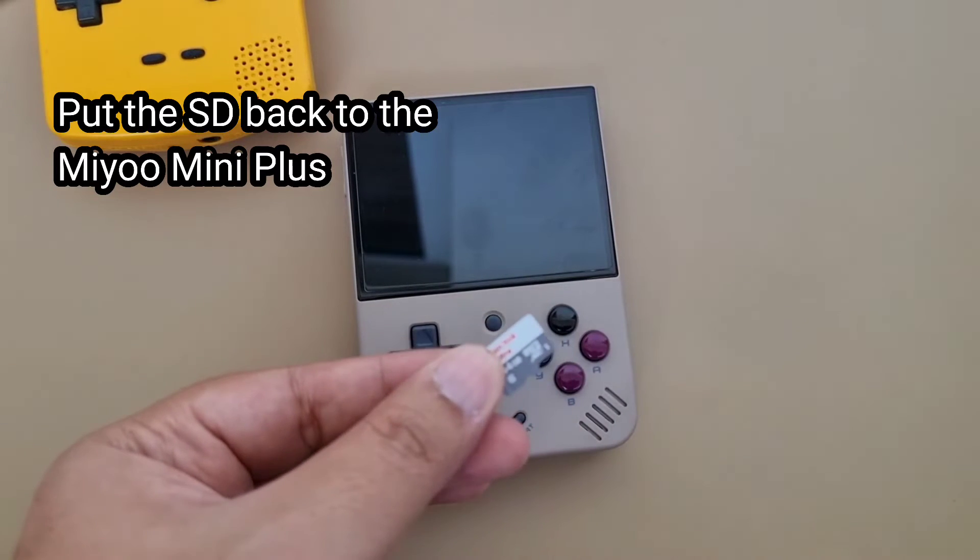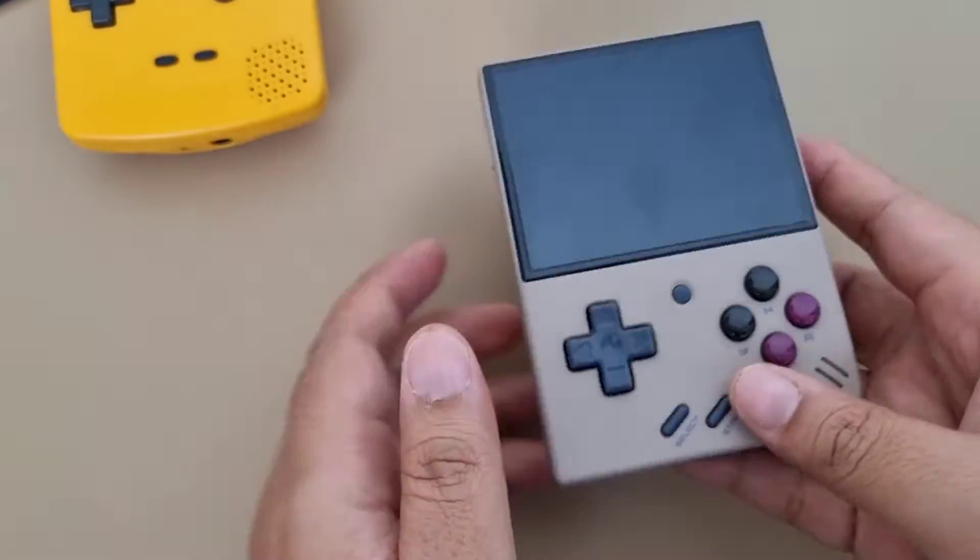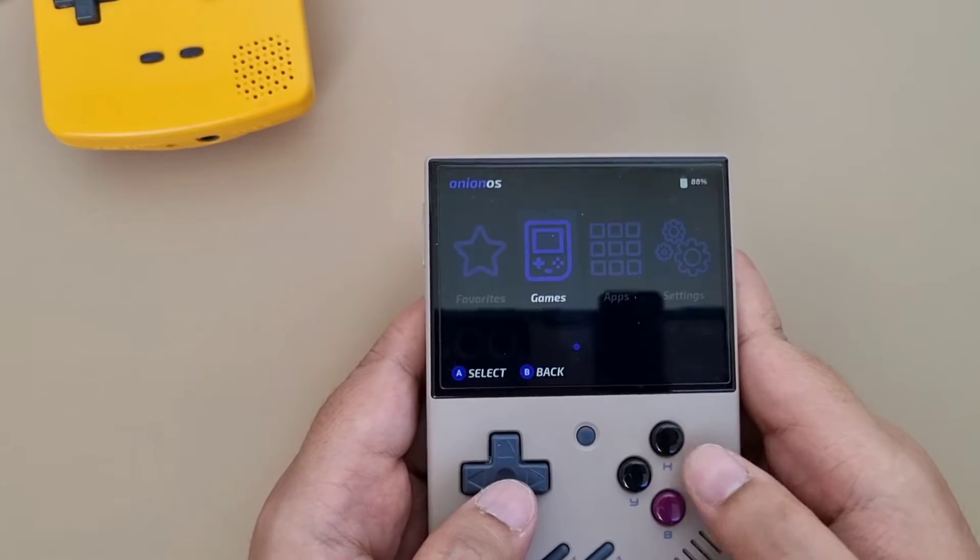Place the microSD back into the Miyoo Mini Plus and turn it on. Congratulations! You can now play DS.